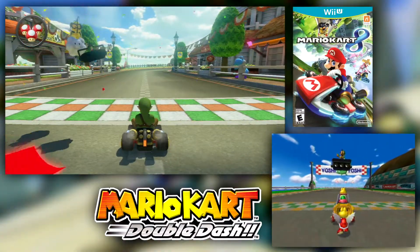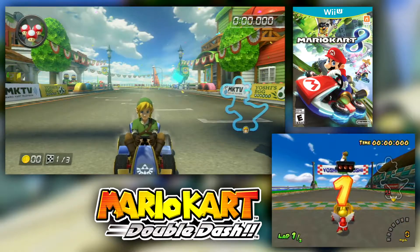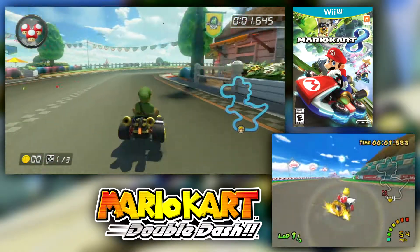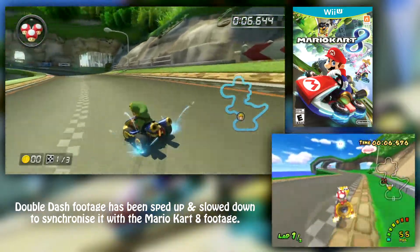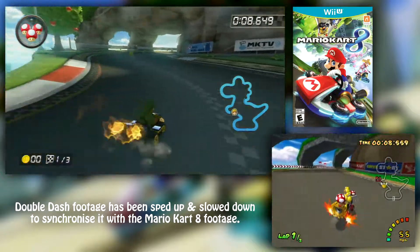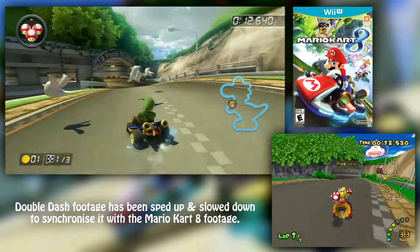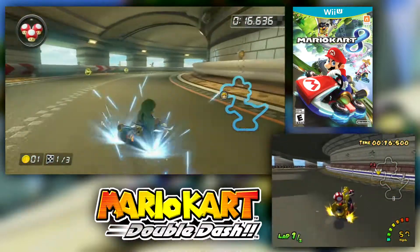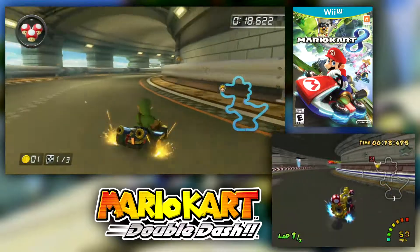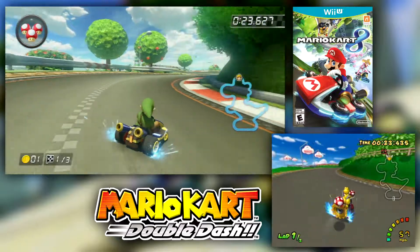Starting off on Yoshi Circuit from Double Dash, using Link in his standard kart with the Triforce thing on the front. The first thing you'll notice is that the tracks are way wider than before — it's just a characteristic of Mario Kart 8 in general. The tracks are usually way wider than in other Mario Karts. I'm not sure why that is, but it's definitely an intentional choice. It's not a problem, it's just a difference.